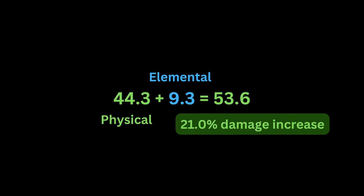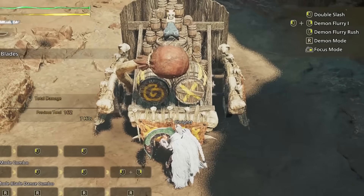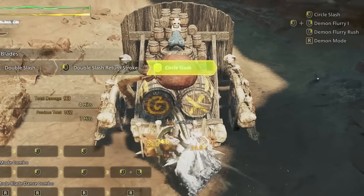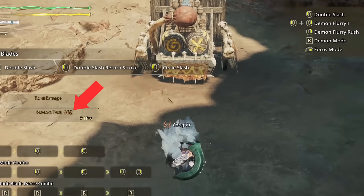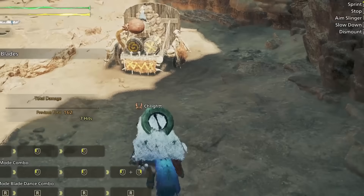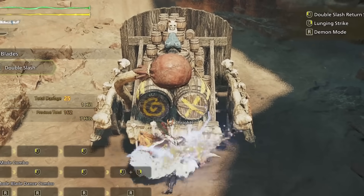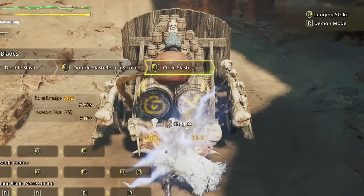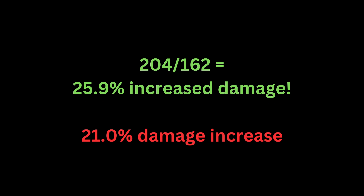An increase from 44.3 to 53.6 is a 21% increase in damage. Now if you're worried about the nerfed damage coefficient on dual blades, don't be. Let's use a basic combo with nerfed coefficients to demonstrate what I mean. This combo deals 162 damage without elemental damage and then 204 damage when I add the 270 element on RTN dual blades. This is a 25.9% increase in damage, which is more than the increase for blade dance despite having a nerfed elemental coefficient.